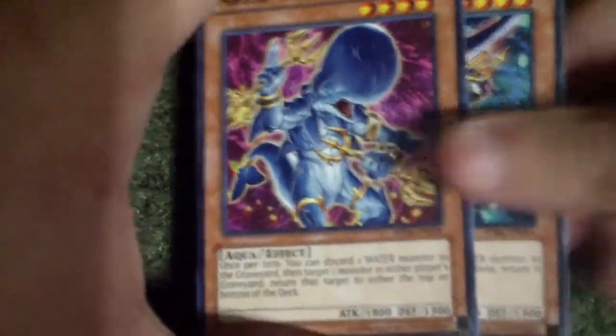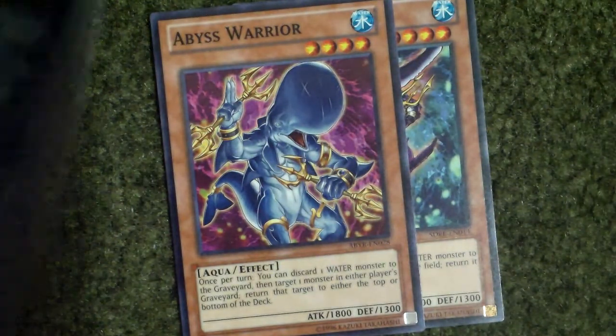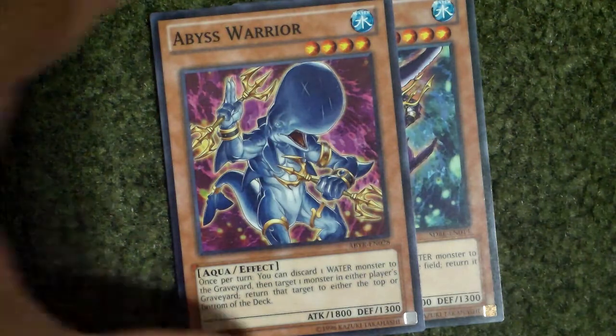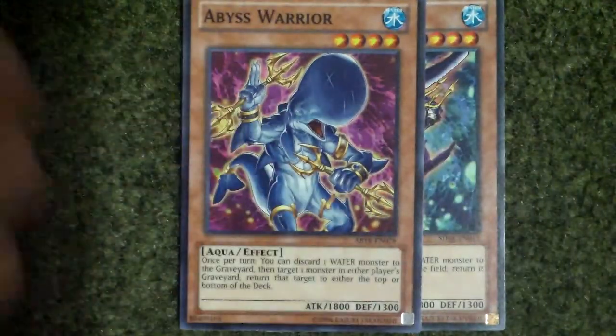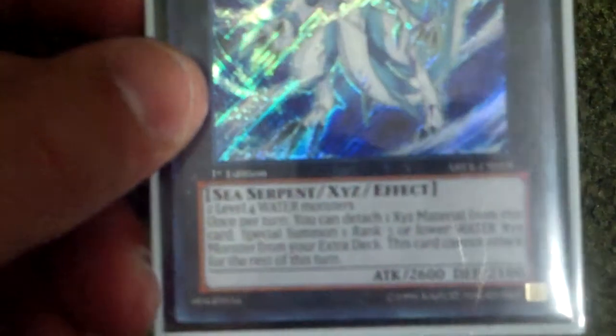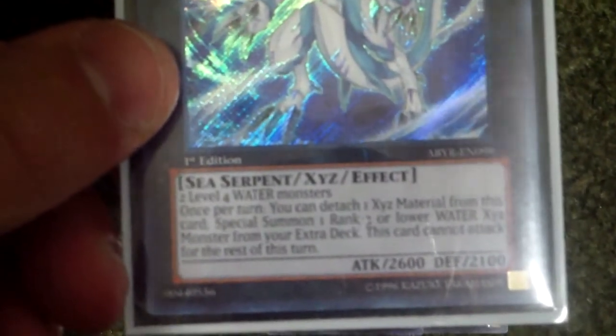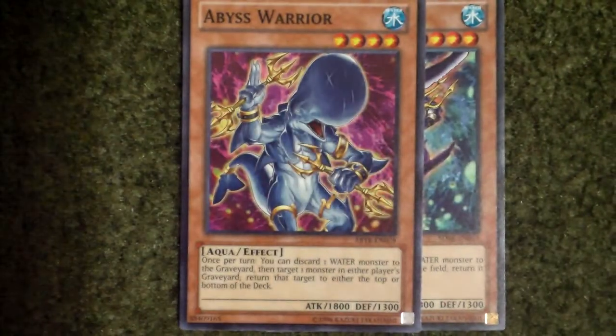There are different types of Xyz too that would require different requirements. This next one is the water type. So let's say, for example, that you had these two on the field. You can basically overlay for two level four water monsters, as you guys can probably see there. Just do the same thing and bring out this guy. That's basically all there is to some of the Xyz.